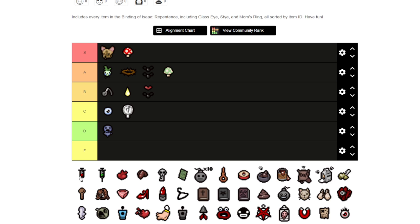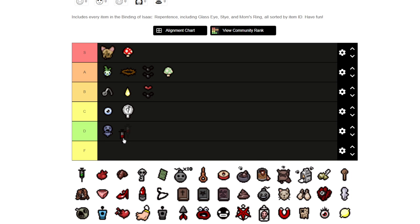Now this next one — I need to turn on color on my monitor just to see what these items are because I get confused with syringes. I'm always playing in black and white mode. Okay, I know what it is now. I'd say a B because situationally you can use it to your advantage by poisoning enemies and getting a chance at a black heart. It also gives you a slight speed upgrade added in Repentance.